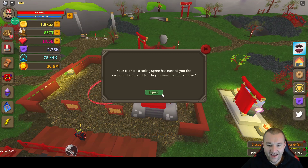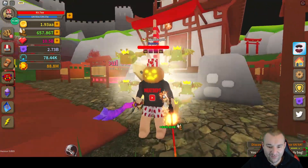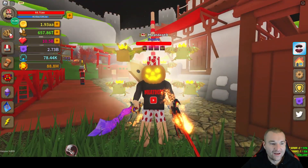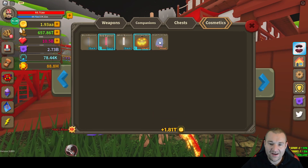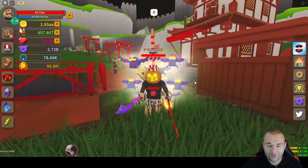You earned the cosmetic pumpkin hat — do you want to equip it now? Yes! Look at the pumpkin head right there — it's got my hat sticking out, it's a little bit goofy looking, but that's okay. If you go to the bags you can see the pumpkin hat next to my shark feeder hat. Go ahead and click it on and put on the pumpkin hat.